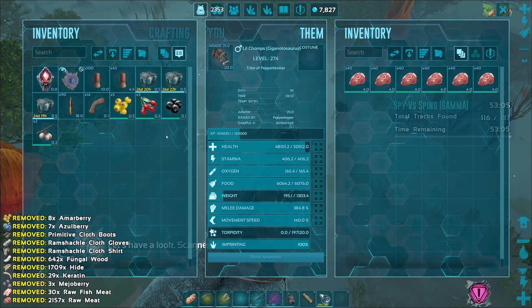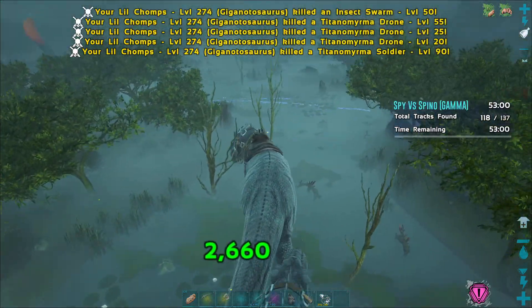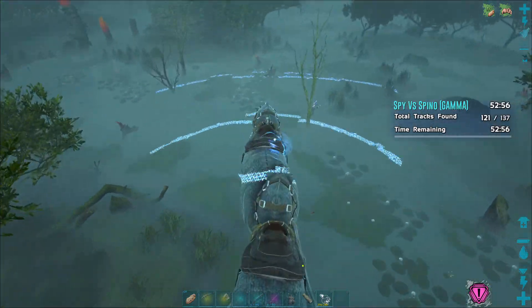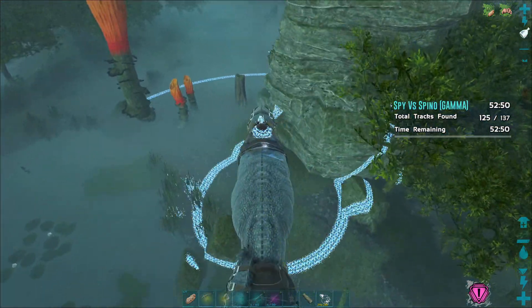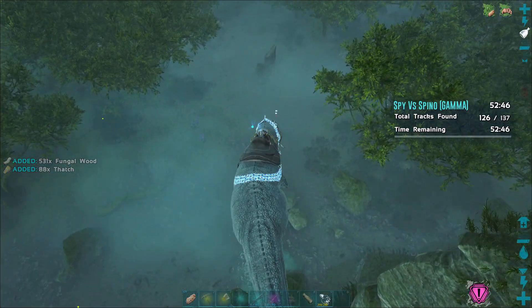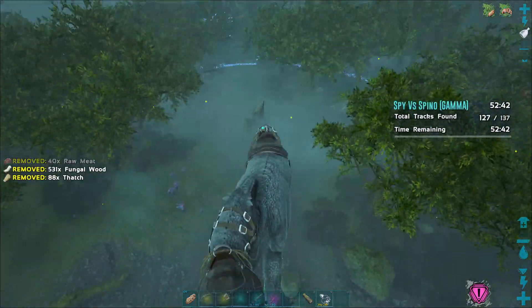Why did I get Fungal Wood? Wait, do you get Fungal Wood when you bite these trees too? I thought you had to just hit the ones that give you Fungal Wood — these orange ones. Wait, does it give you Fungal Wood if you bite these? It does! So you can harvest those trees with a Giga. Why?